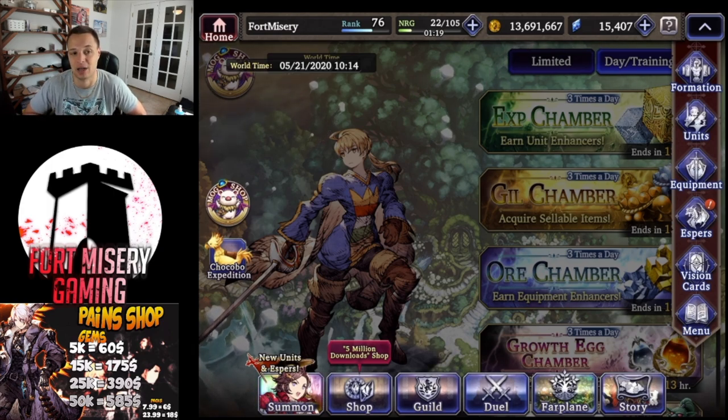If you guys are trying to cut back on money and buying large stamina pots all the time, I highly recommend co-op. I'm probably going to be cutting back on buying stamina that way I can buy maybe the Chocobo pack every week to start getting more Esper materials in my Chocobo dispatch.